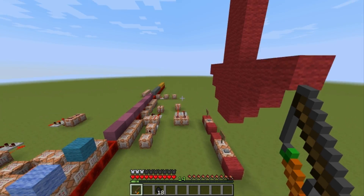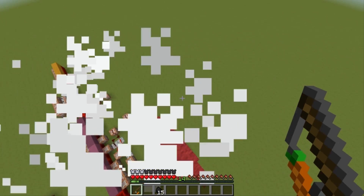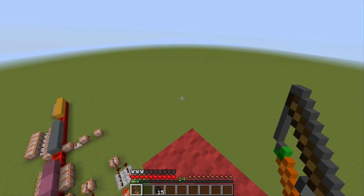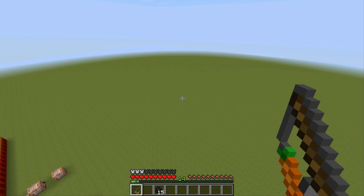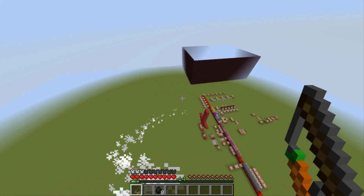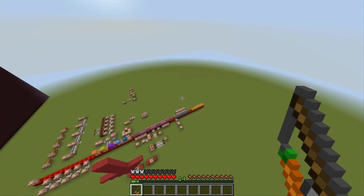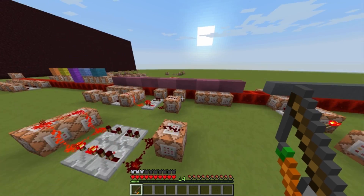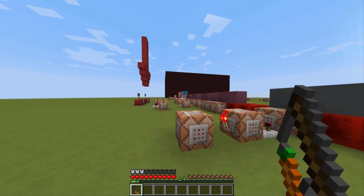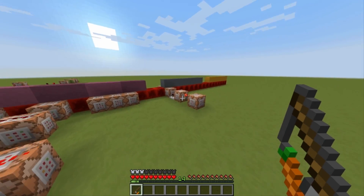Now we're back at the command blocks. I can float up here, turn off my jetpack and land. If we run out of fuel — I'll sprint to burn through it faster — I'll just plummet down and not take fall damage. Now I'm back to normal, and I can click the jetpack control and nothing will happen because I don't have any fuel.